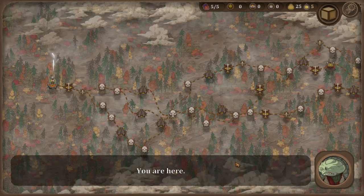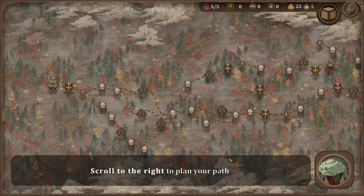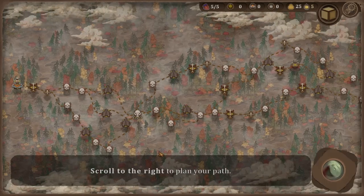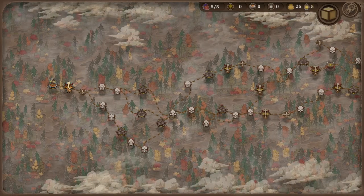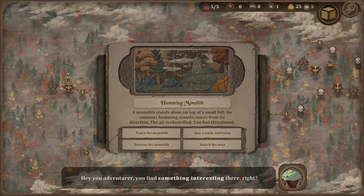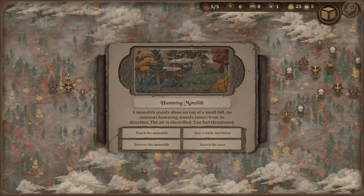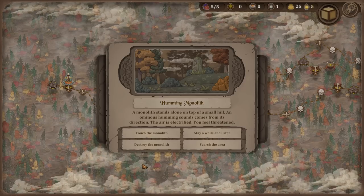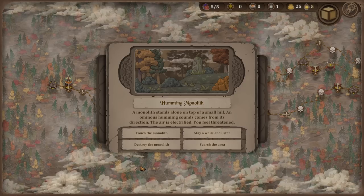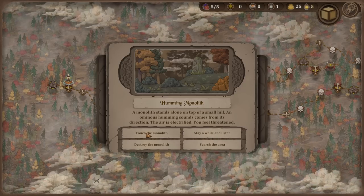Welcome to the trail. You are here. Select an icon to move forward, scroll to the right to plan your path. Hey you, adventurer — you find something interesting there. A monolith stands alone on top of a small hill. An ominous humming sound comes from its direction. The air is electrified and you feel threatened. Stay a while and listen. Search the area, destroy the monolith, touch the monolith.